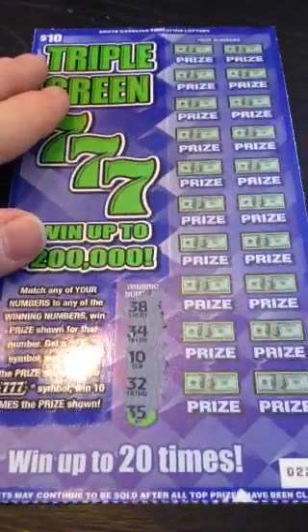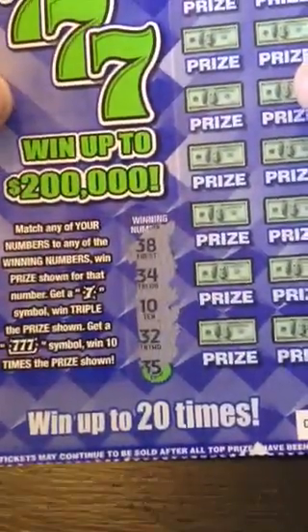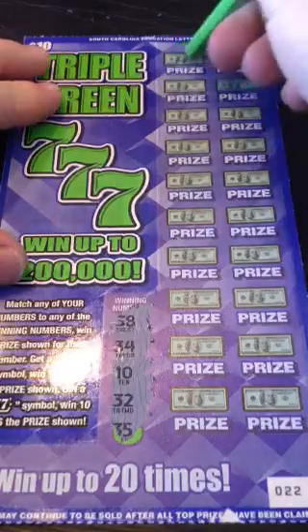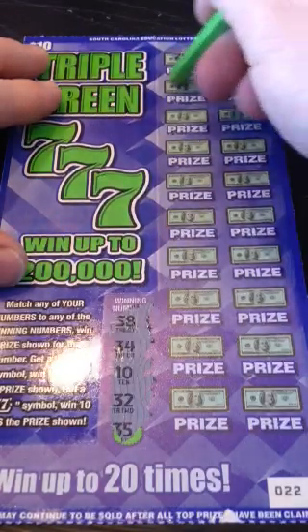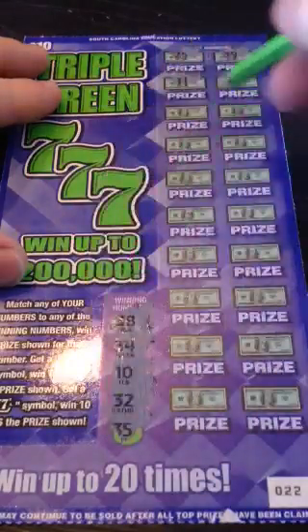Looking for a $10, $34, $32, $35, $38. A $7 symbol wins us triple the prize. Triple 7 wins 10 times the prize. $25, $39, $11, $23. I see all those $30s right there in that.